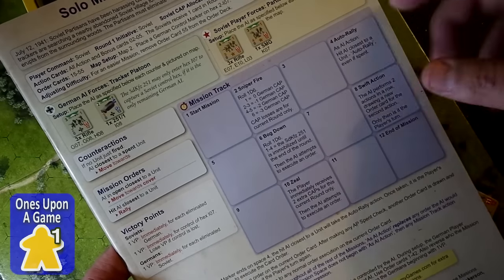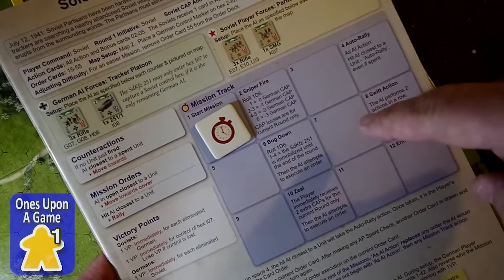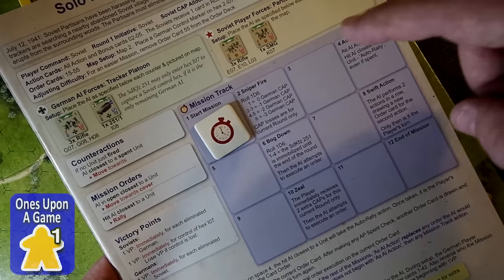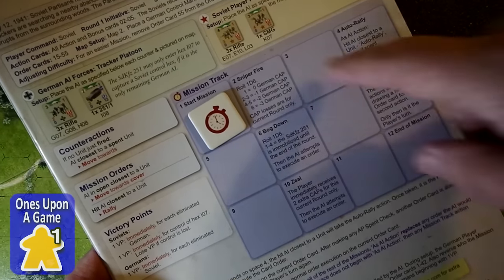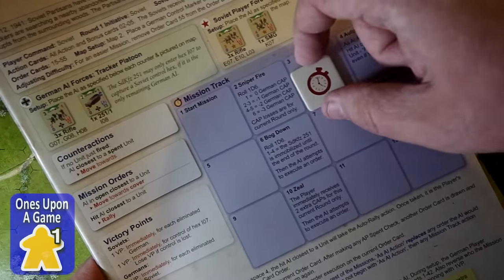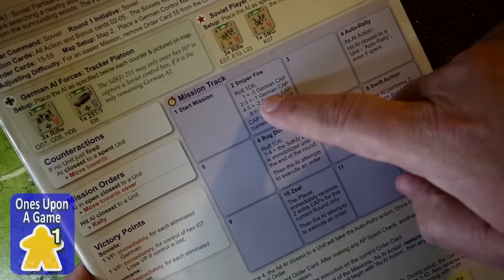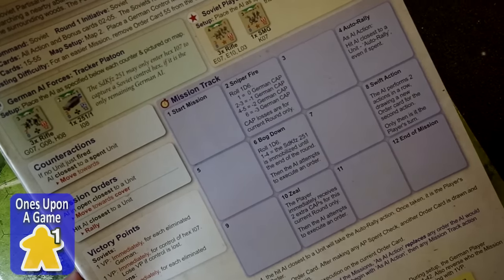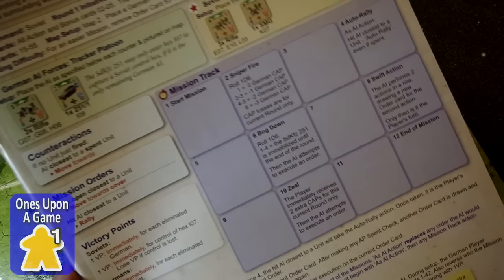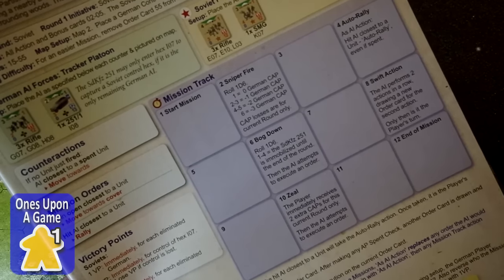In the game, you start off with a mission track and put a token on it to track progress. The different cards you draw will advance the mission track. In this case there are no yellow events — yellow events on the track always fire. Some nodes will advance the track twice, so if we advance twice we'd skip a space. I believe there's a typo on the mission track: it says the event is sniper fire, roll a d6, and the German loses caps, but the German AI doesn't have a pool of caps — they have command cards. So I'm treating that as Soviet losing caps. Everything else seems correct.